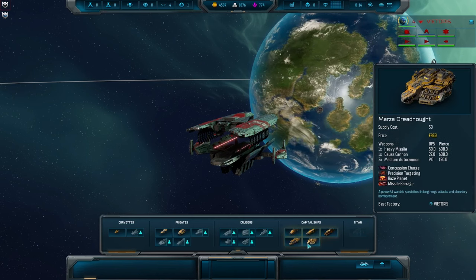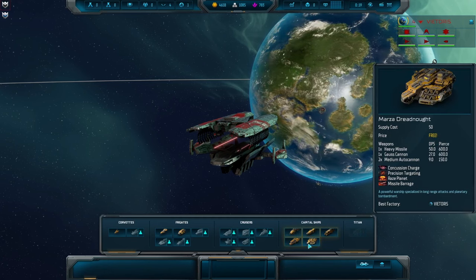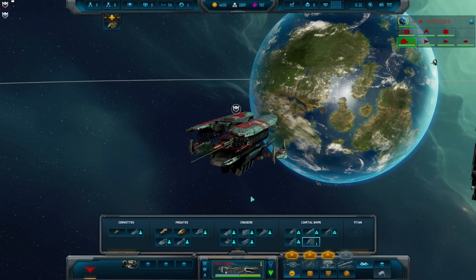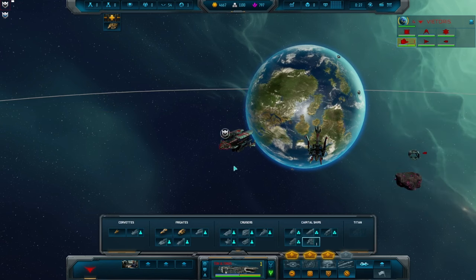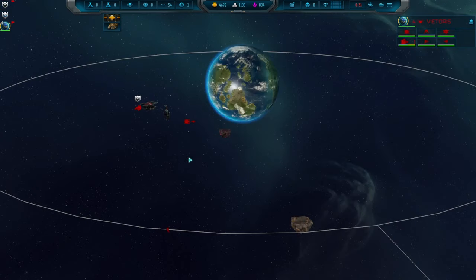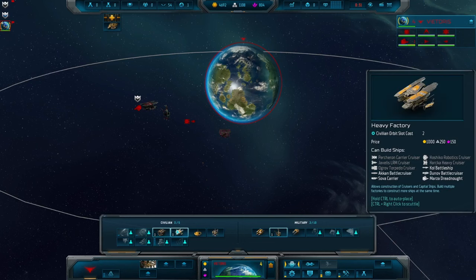The capital ships each have their own unique strengths. Some of them are straight-up combat vessels with heavy weaponry, others are more focused on colonising new planets. Some are more defensive in nature and have various utility and support features such as nanobots to repair your fleet. Some are even more like aircraft carriers, carrying numbers of small fighters and bombers with them.